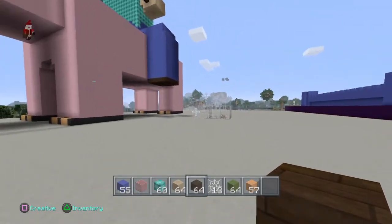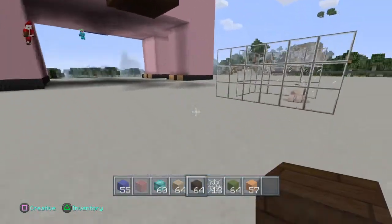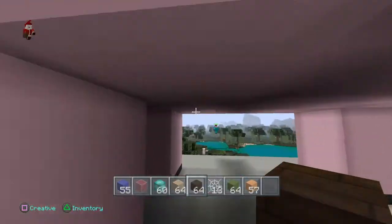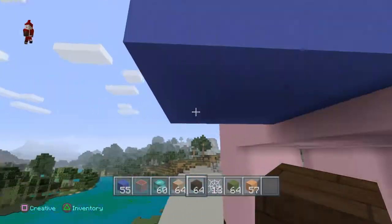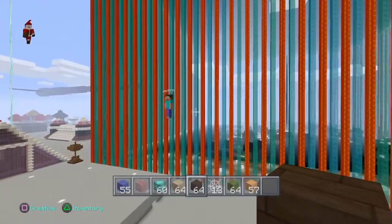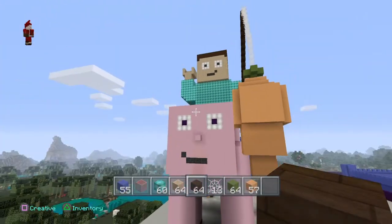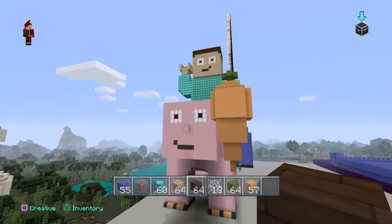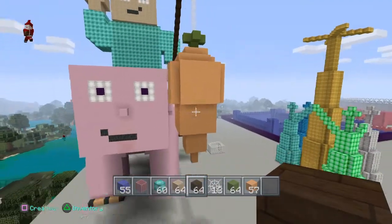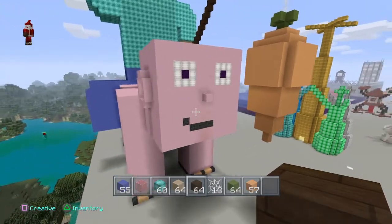We actually tried to put a pig in a cage to make this, and the texture pack is not helpful at all. To make Steve we used — but you're not Steve, get the hell out of here Santa. We used Steve right here, you know what I mean? We got our carrot from Japan.